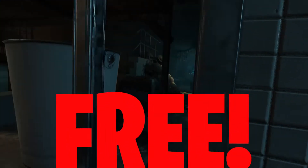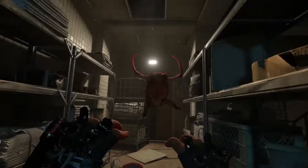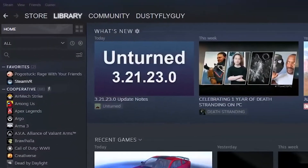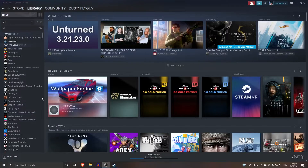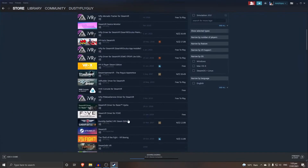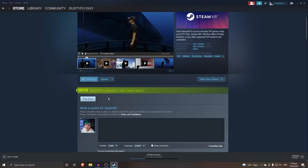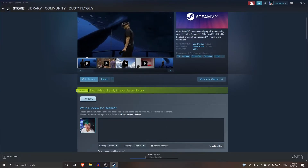For the free method, you will need to install two apps and you're going to have to have Steam downloaded. Open the Steam store and search for SteamVR, find it and install it. This is the first step. Once installed, make sure not to open it or set it up.